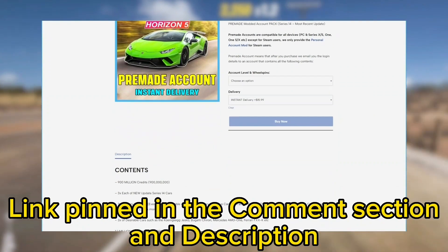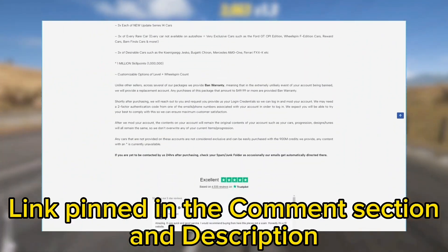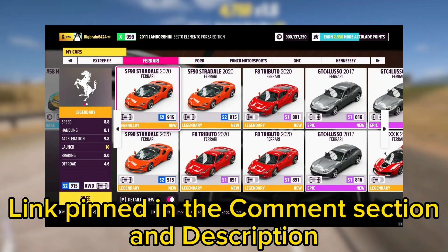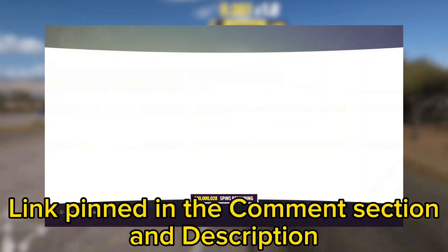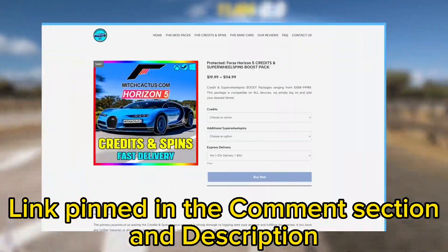If you guys don't want to spend hours and hours grinding out these glitches, then be sure to check out the instant delivery modded accounts at mitchcactus.com. With content including all the rare cars ever released, including up to the most recent series update, hundreds of millions of credits, super wheel spins, and more, which can also be applied to a personal or current existing account of yours.